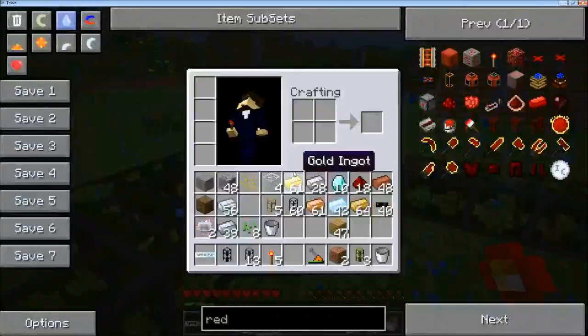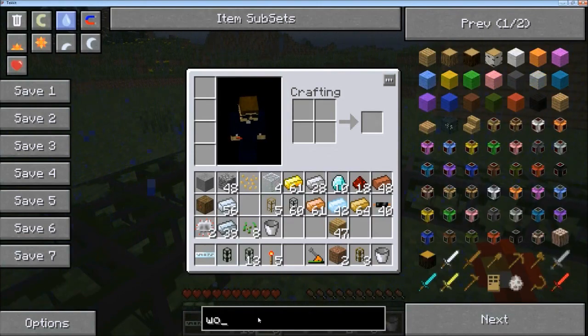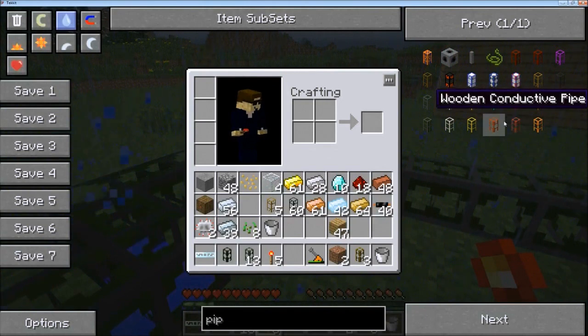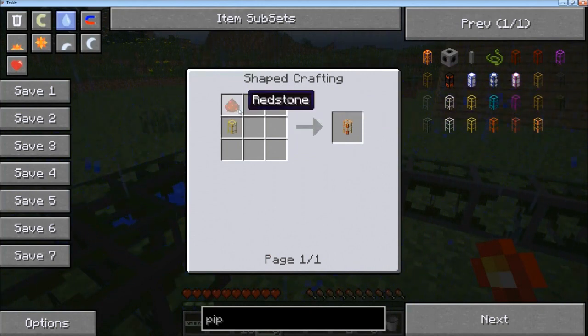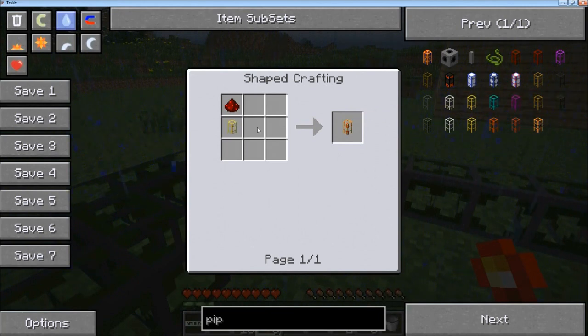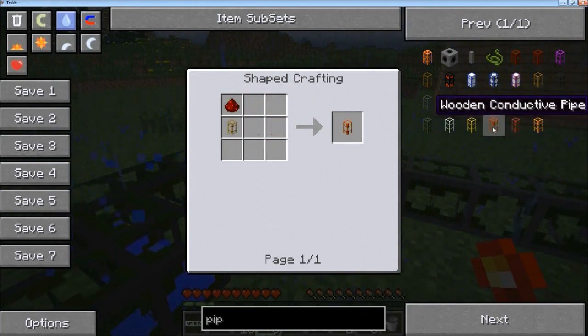Now you can see the water coming here, flowing. What we are going to need is wooden pipes — we're going to need pipes again. What we are going to do now is conductive pipes. We're going to need a conductive pipe, a transport pipe, and redstone. We're also going to need some golden transport pipes. You can use stone, but they will lose power per pipe block, so golden is much more efficient but more expensive. Craft some of these.